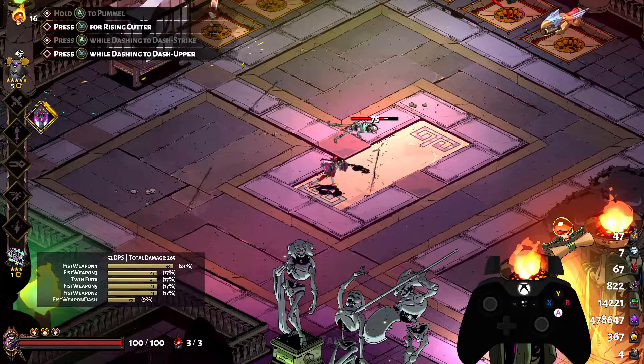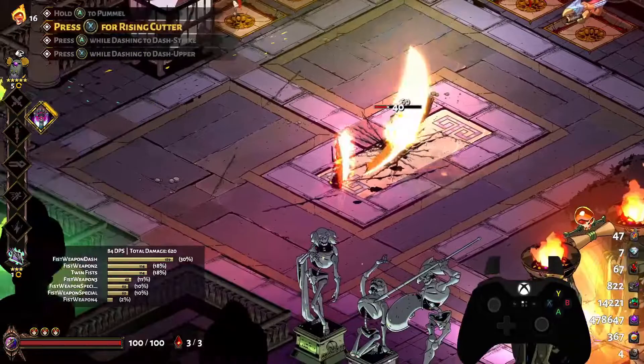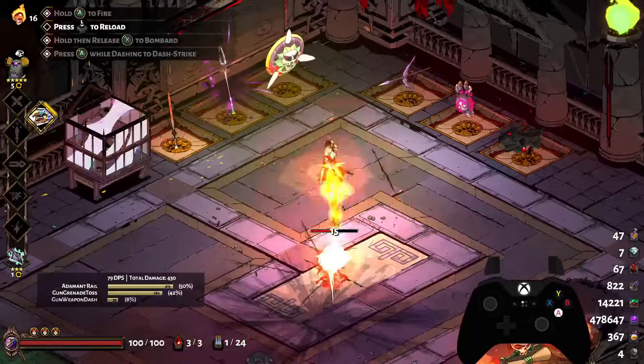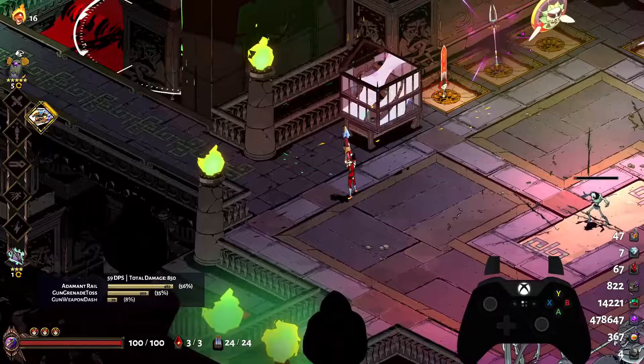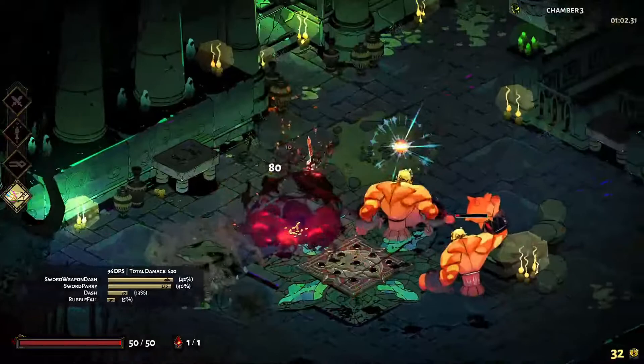Fists are exceptional at close-quarters combat, but lack any ranged option. When using attacks, make sure to dash before finishing your 5-hit attack chain to avoid any downtime in attacking. The dash upper, performed like a dash strike but with a special button instead, benefits from special bonuses and dash strike bonuses. Rail is the other ranged weapon, but is overall harder to use than bow. The attack doesn't flinch enemies at all, which takes some getting used to. The special uses a lobbing mechanic similar to Dionysus' cast, which isn't always easy to use due to the lobbing time — it can also unexpectedly bounce off chamber geometry. Once mastered, however, rail can be incredibly powerful. Becoming comfortable with all the weapons, or most of them at least, will help you understand the game far better than just using a single weapon would.